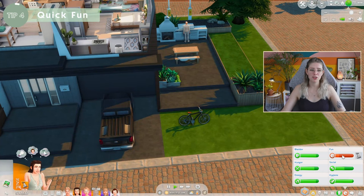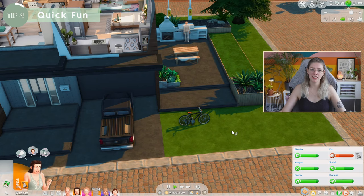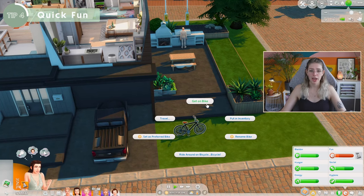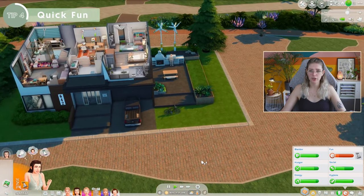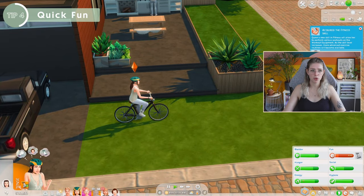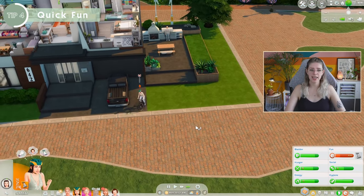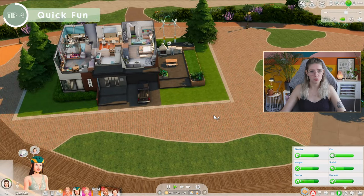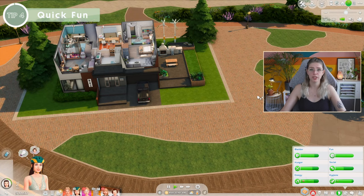Tip number four is great if your Sims have really low fun. If you have an expansion pack with bikes, bikes are seriously overpowered for getting fun up. My Sim had very low fun at 10am, rode her bike, and her fun was fully up at 10:36. This works for any Sim — your Sim doesn't have to be into fitness or like the outdoors. If your Sim goes cycling, their fun will go up really, really fast.